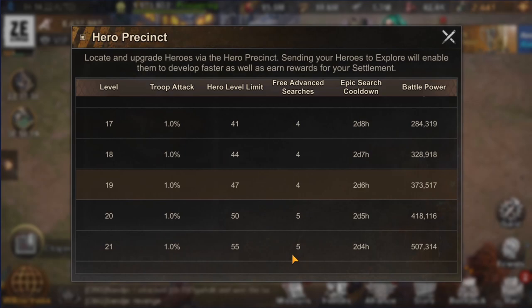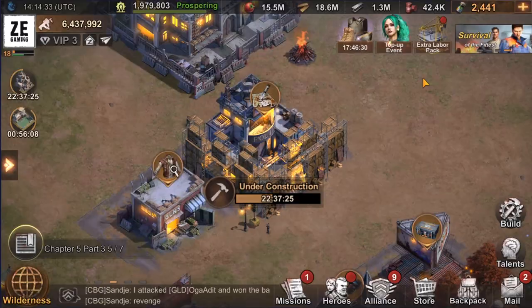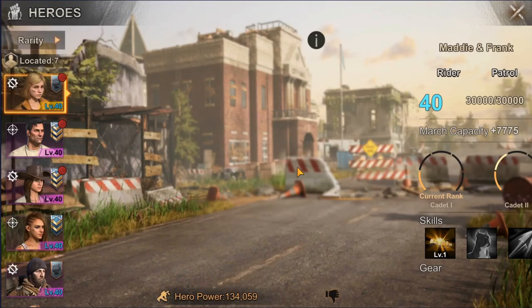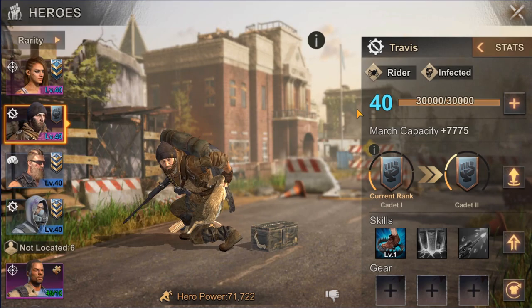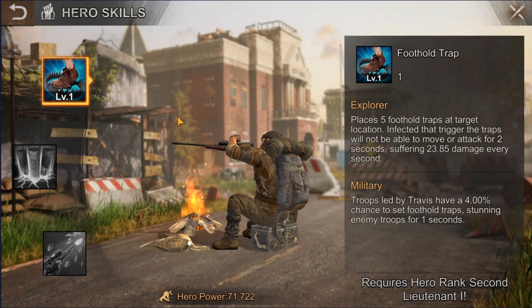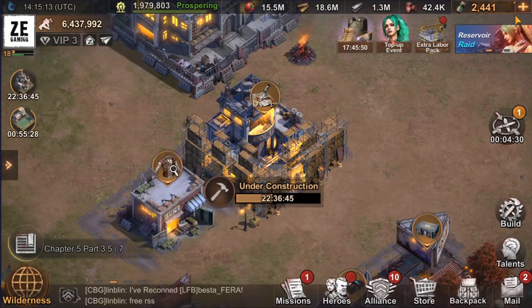In the older states, getting all heroes — around 15 — to level 80 required a lot of experience books and was very unrealistic. In the new states it's quite possible to do that. One important thing to remember: after placing a hero in the training area, while you no longer need to level them up manually, you still need to improve their rank by spending hero fragments, improve their skills with skill books, and equip better gear to increase battle power — otherwise you will just have a leveled character without any real damage output.